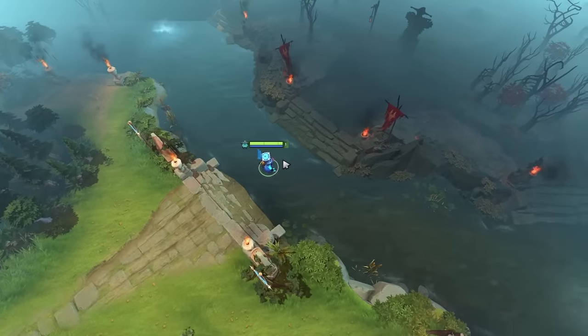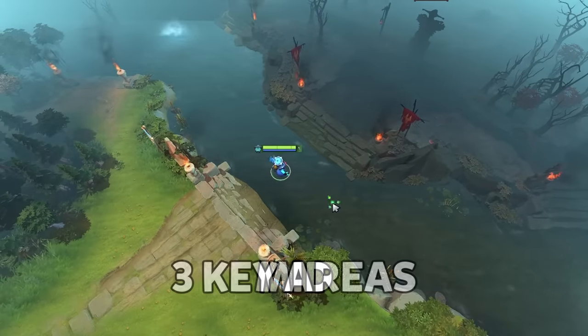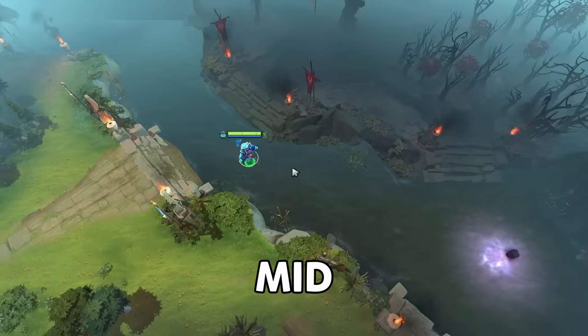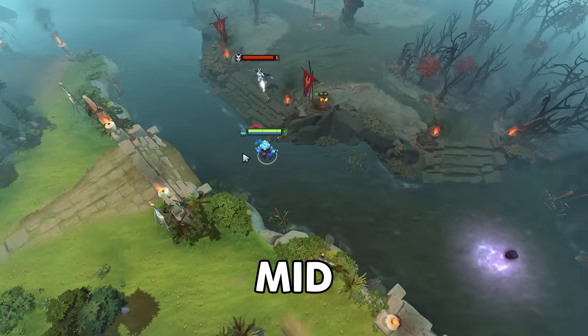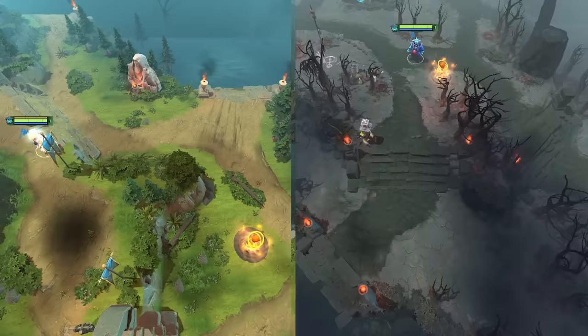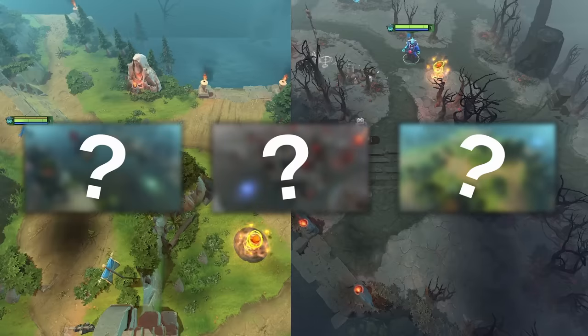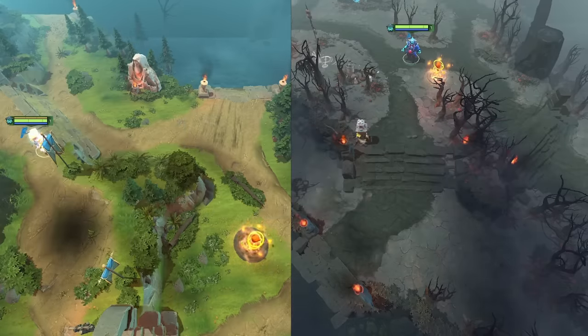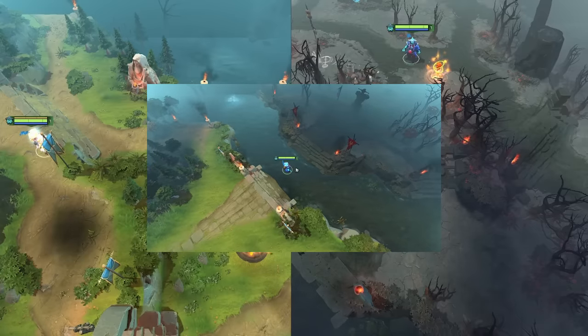Pro teams have their warding game down to a science, and they typically focus on three key areas. First is mid — no surprise there, it's the hotspot for scouting runes, spotting ganks, and getting high ground vision to help in your mid's matchup. Second and third are the jungle entrances and the jungle bounty runes. There are a few other spots the pros like to ward, but we'll dive into those later. For now, let's focus on these three areas and look at examples from pro games to pinpoint where these wards go and delve into the strategy behind each placement.